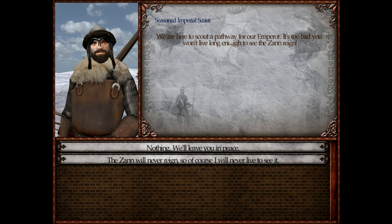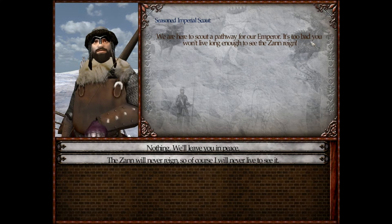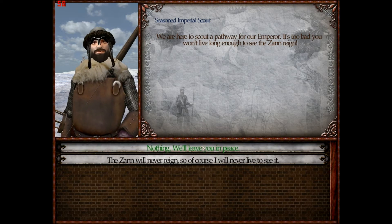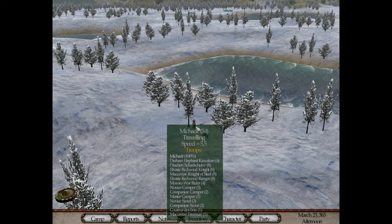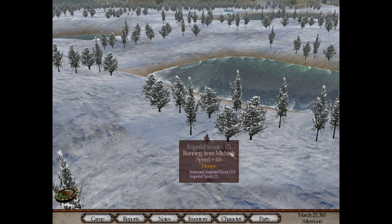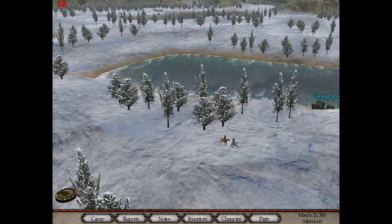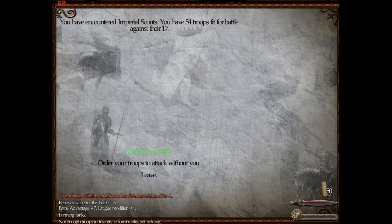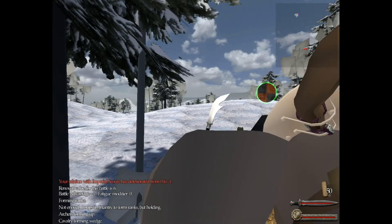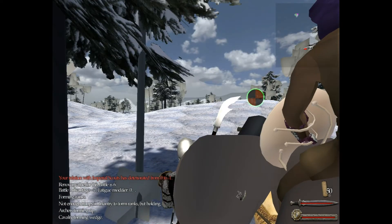We are here to scout a pathway for the Emperor. It's too bad — you won't live long enough. I want to attack him. Wrong button, I guess. I have Deteriorate... All right, let's just get into this. I'm getting bad. I don't... oh, this is really slow.